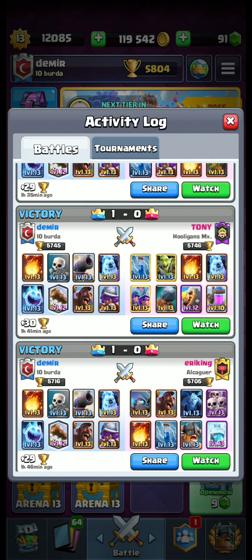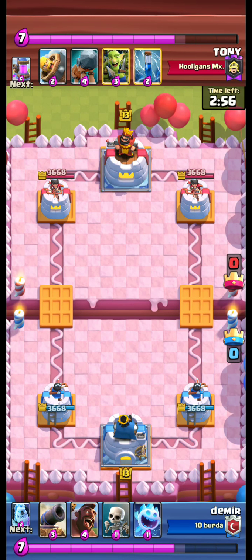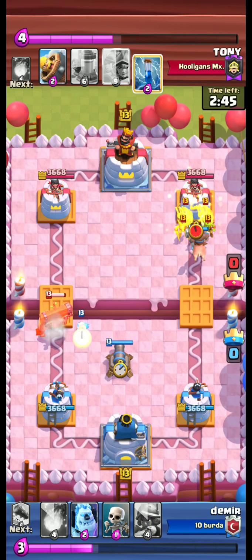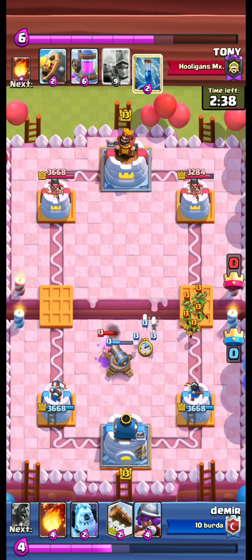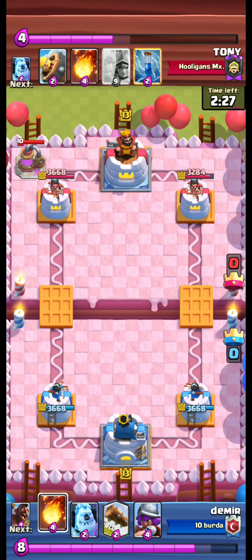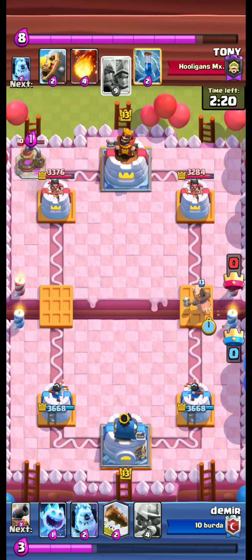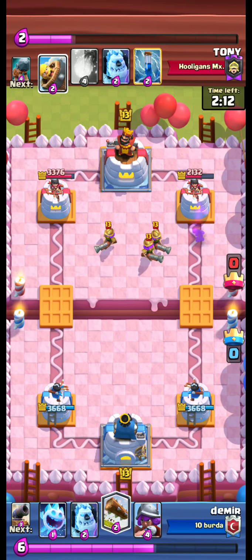After this, we face a three musketeer deck. Tony from Hooligan's MX clan. At the ramp — we use our skeletons to tank for the cannon, and the cannon takes care of all the goblins and the Goblin Gang. If we had hog we could attack, but since we didn't, we use the fireball on the elixir collector. And there it is — three musketeers!